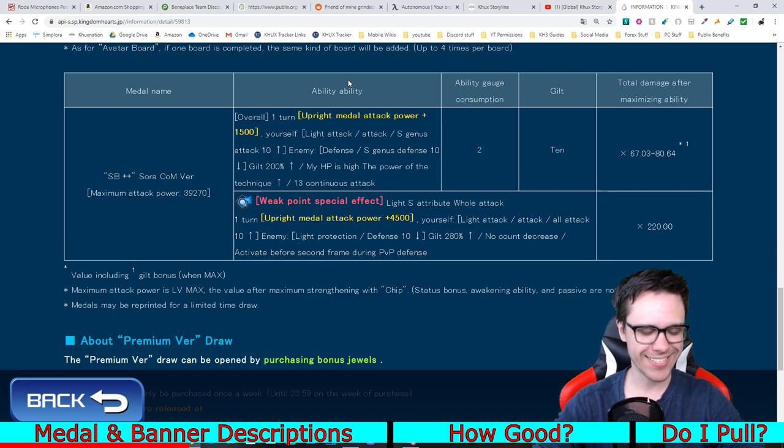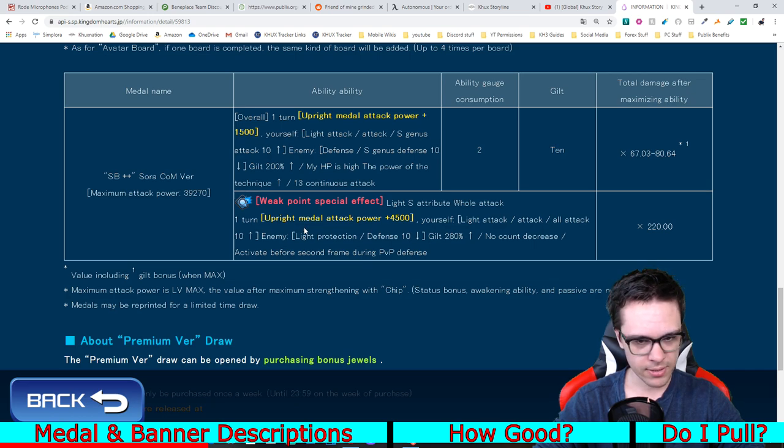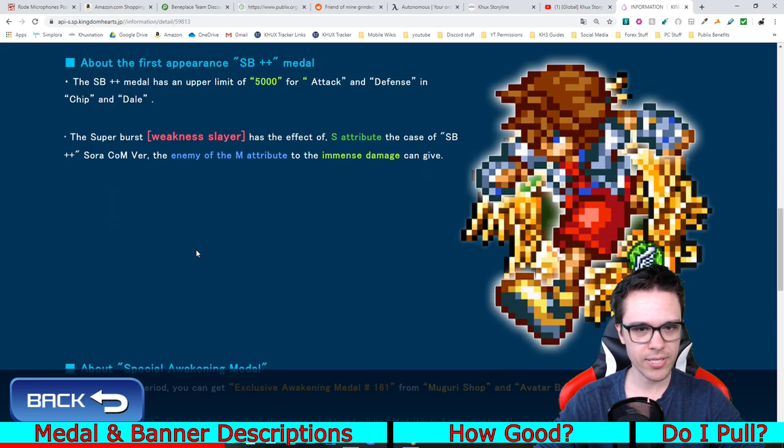It also introduces a new mechanic in the game, which I'll elaborate on. The mechanic, according to Google Translate, is called 'weak point special effect' — I don't know what it'll actually be called in the global version. For the supernova specifically, for one turn it increases upright medal strength by 4500, buffs your upright general strength and all attack strengths by 10 tiers, lowers the enemy's upright defense and general defense by 10 tiers, increases guilt by 280, does not affect counters, and activates before the second slot in PvP.